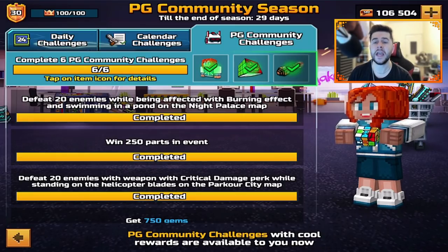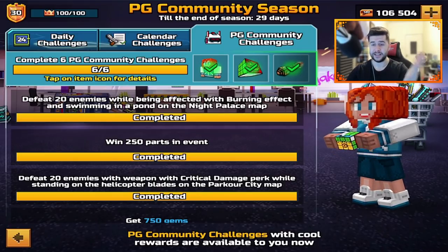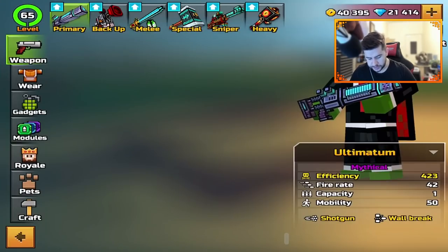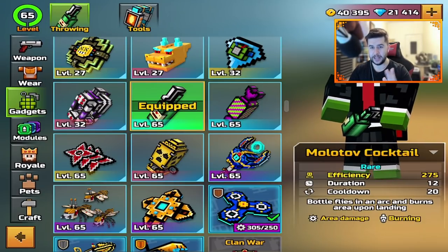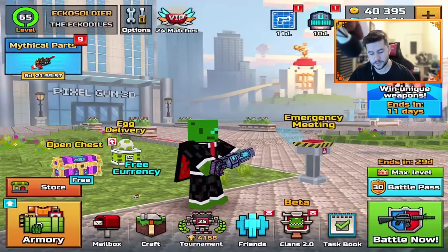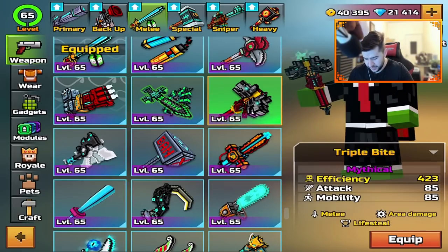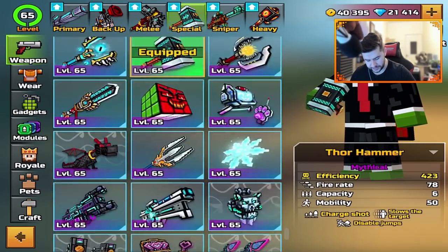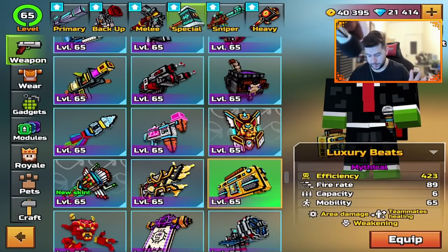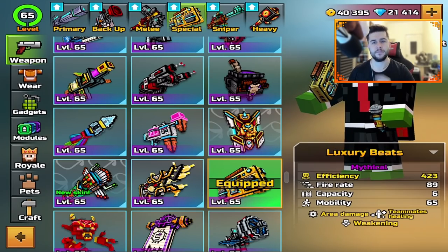Number one at the top is to defeat 20 enemies while being affected with burning effect and swimming in a pond on the Night Palace map. A little bit of advice - thank you to you guys who did inform me. To get that first one done, gadget - you want to use the Molotov. I'll explain why. As for getting it done, I use the most spammiest weapon you can think of, as long as you get it done. I just use the Triple Bite, only because I want to get it done out of the way. I've seen a lot of people using Triple Bite, or they were using Luxury Beats - two really common weapons because of the area damage.